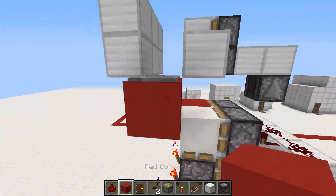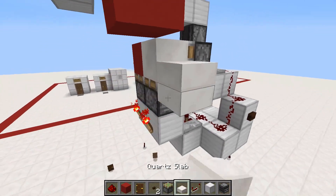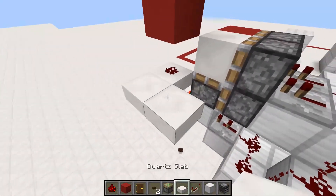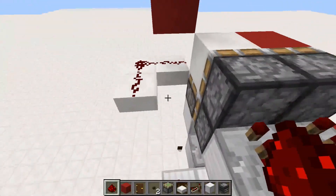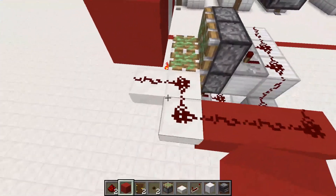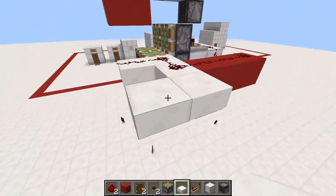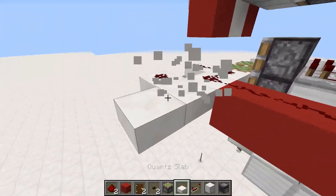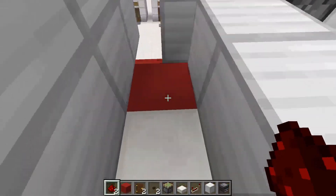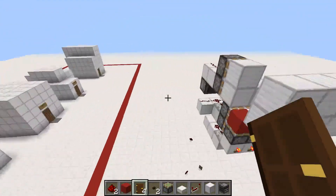Now we connect it up to this pressure plate. You're going to use slabs as building blocks. Put the slab coming out here. The reason we use slabs is because if this piston extends while still powered, it won't be good for us. These don't actually need to be half slabs, but remember that one has to be a half slab. Put three half slabs here, then connect it - I tried it the other way and it did not work. Bring out the redstone, put it just here, then take two half slabs like so and it will work just fine.